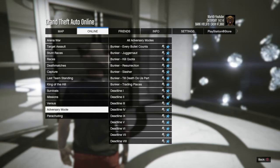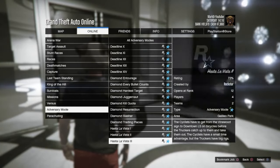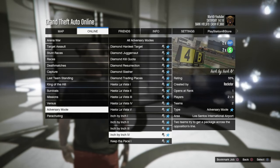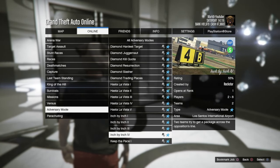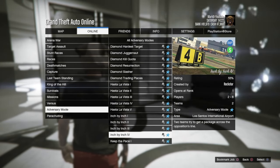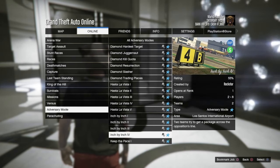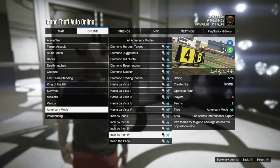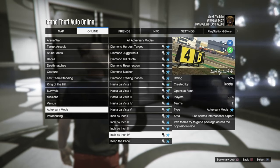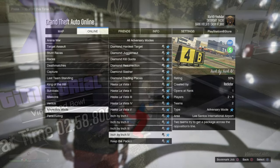I haven't tried the airplane races yet so I don't know exactly how much money you make, but you can try it yourself. For the adversary modes, scroll down to 'Inch by Inch' which is two times money, two times RP. This is a really good way to make money — if you let your businesses like cocaine run and play these missions, you'll make a lot. I saved up about six million doing these missions alongside my MC businesses.